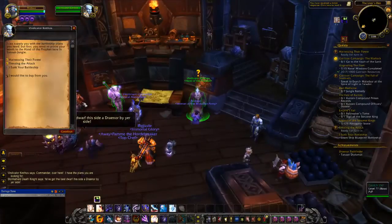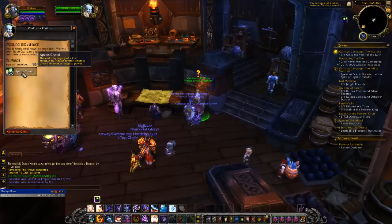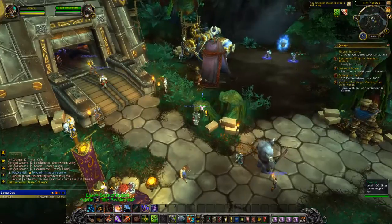Once you complete the second and third daily quests you can return to your faction hub to turn them in. Each of these quests will award you with 250 reputation with the Hand of the Prophet.